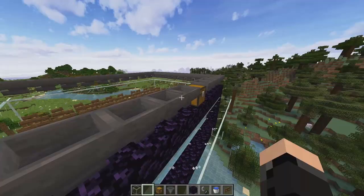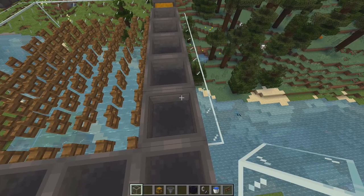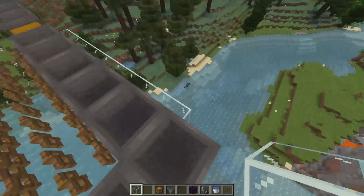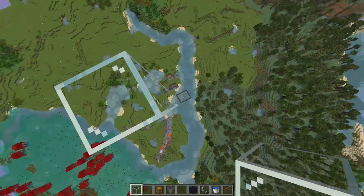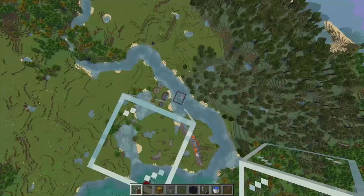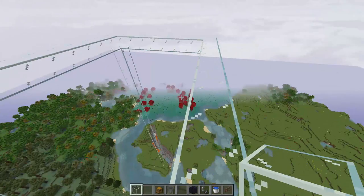Now we just have to build up — I'm going to go about 100 blocks up from here. I want to go from 100 to 120 just to get rid of any spawns on the ground and keep all the spawns in the farm. I'm currently 110 blocks up and now I'm just going to put the water stream here. You want to go up two layers here because you need the water to go straight down, so I'm just going to build up a second layer.